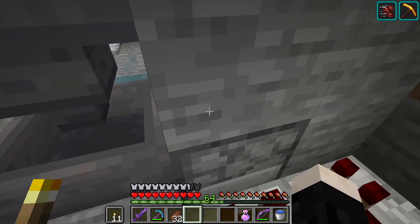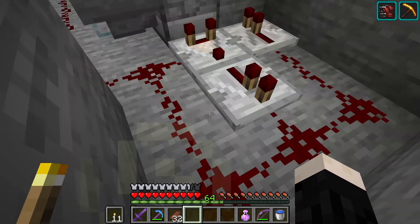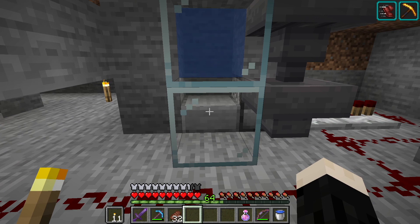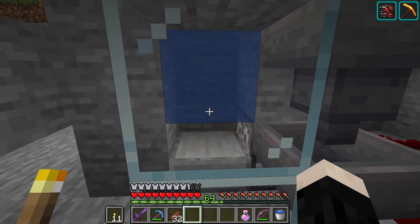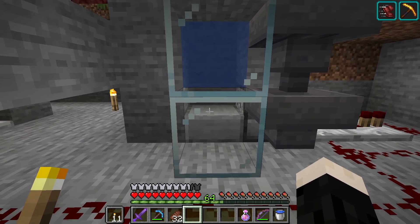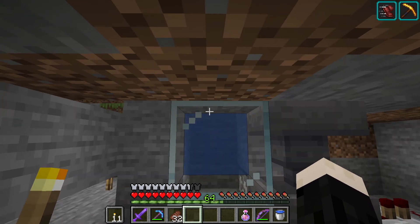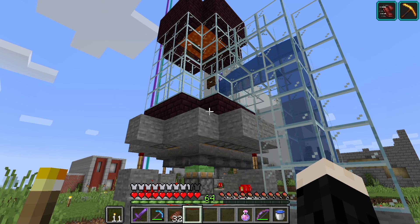When the comparator senses that there's eggs in the dispenser, this familiar circuit will create a clock which then shoots the eggs out of the dispenser. The eggs hit this half slab, which breaks them, and there's a chance a broken egg will create a baby chicken. There's water here, but where the half slab is there's a little air. A baby chicken is one half a block tall so the babies just sit there. Once a baby grows up its head pops into the water, forcing it to swim up the water stream and fall into our holding cell.